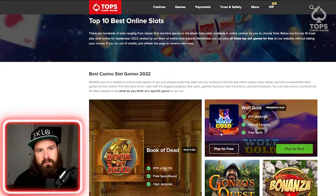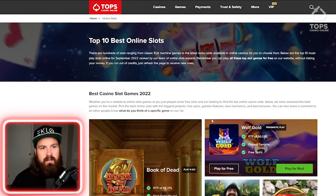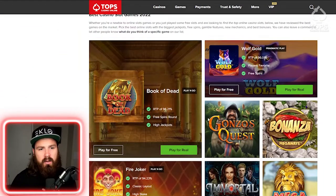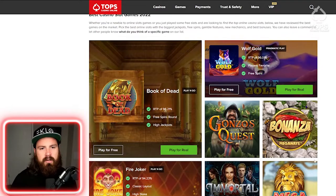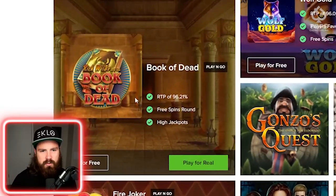And it's super handy for sites like this. So Casino Tops Online — this is their top 10 best online slots for 2022. We have all these classics: Book of Dead, Wolf Gold, Gonzo's Quest, Fire Joker, etc. But when we hover over these games, we can actually see a couple different statistics. One of the main points of interest here is RTP, so 96.21.